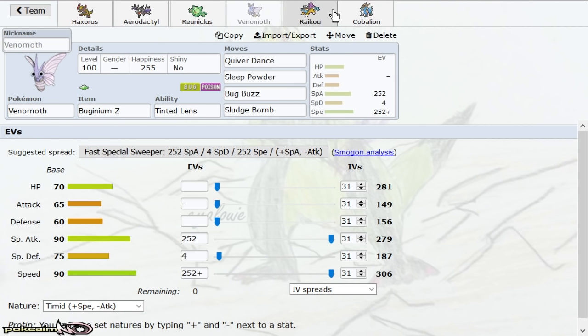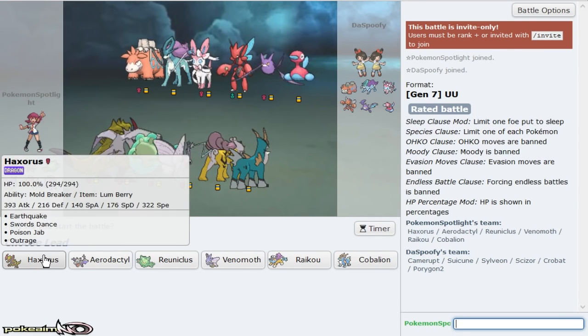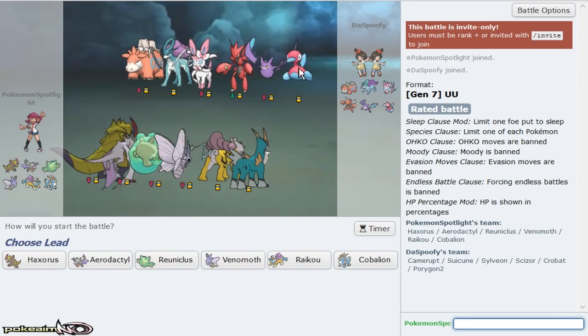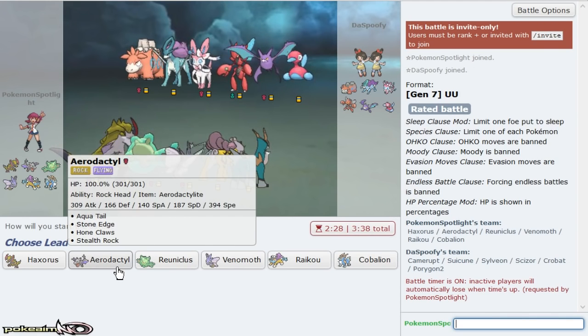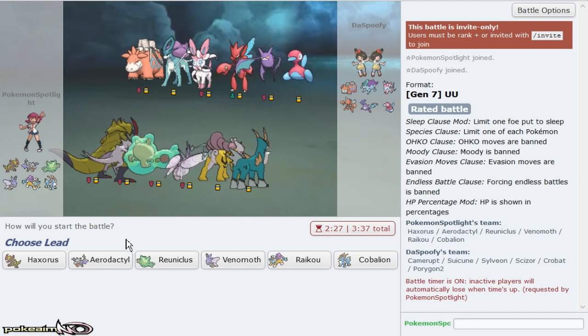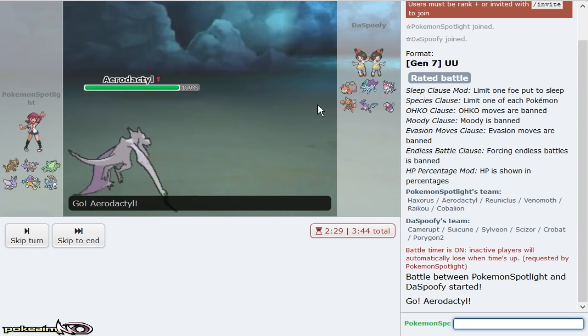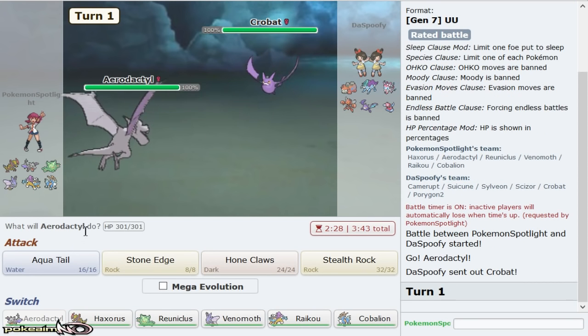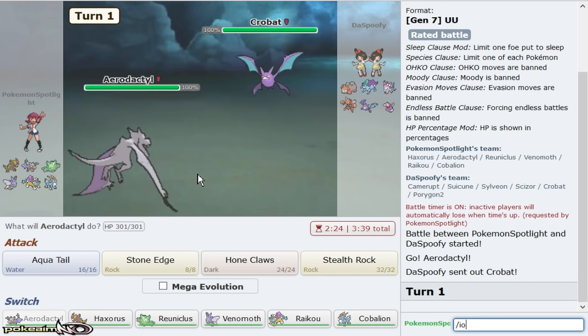A slower matchup — but no Z-move, so I can't actually break through it. He might actually be running Trick Room but I'm not sure. I'm going to lead Aerodactyl because it matches up well versus fast Pokémon like Crobat. It's Spoof — that's my boy. He's actually really really weak to the combination of Raikou and super weak to Reuniclus too.